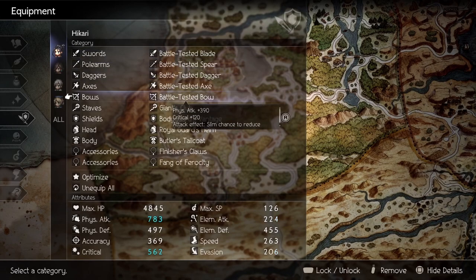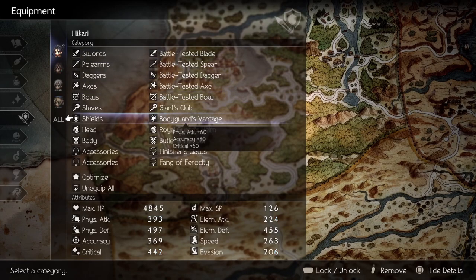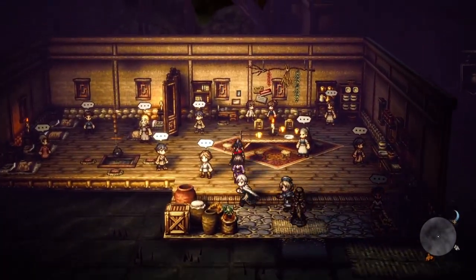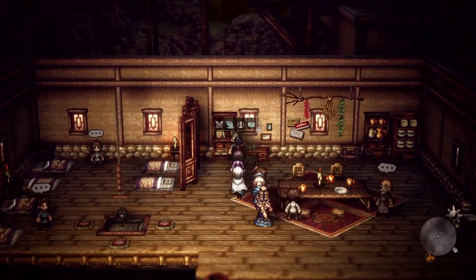For the shield, you'll want Bodyguard's Vantage. This can be obtained after completing Veronica's side quests. All you need to do is go to Sai and inquire with the Grandma, then come back.